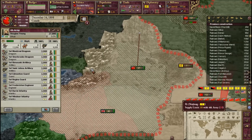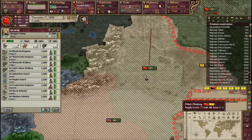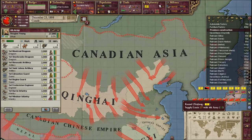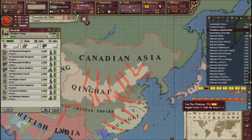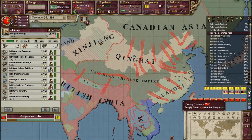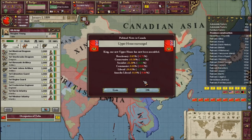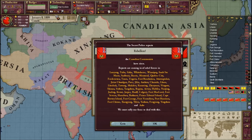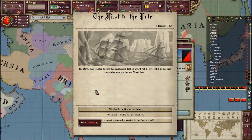We've conquered basically everything. Don't go hunting rebels right now - we need to conquer the rest so that we have an entire land access from our northern Asian empire to our southern Asian empire. We are so close to annexing all of China - I am so happy about the progression our country has made.